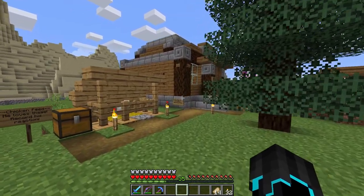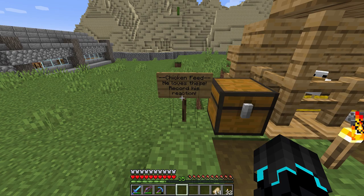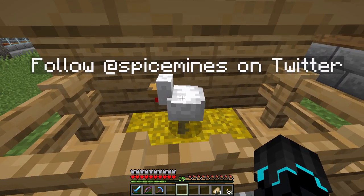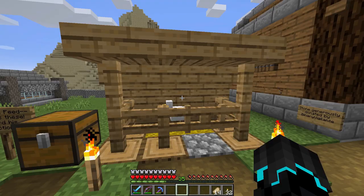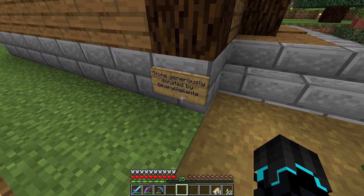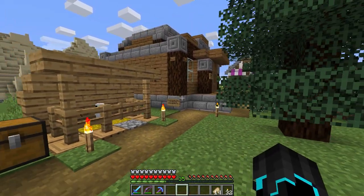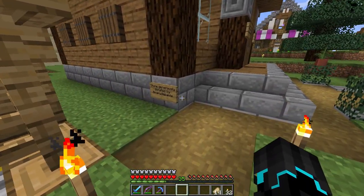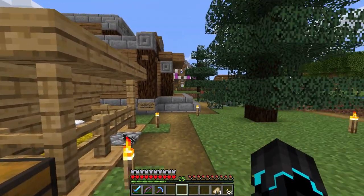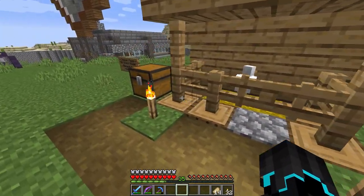Over here we have SpiceMind's shop. Chicken feed — he loves these. Follow SpiceMind on Twitter. And there's a sign: stone generously donated by Binary Retailants. I actually donated him some stone — I had too much in my chests laying around, so I thought why not just give it as he needed it. So yeah, I donated some stone to his shop. We'll be checking that out in a second.